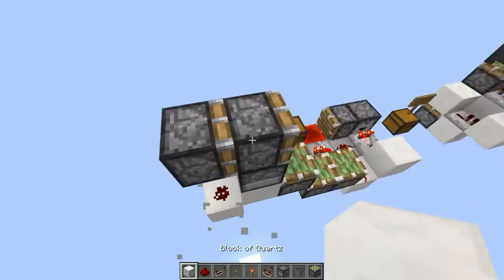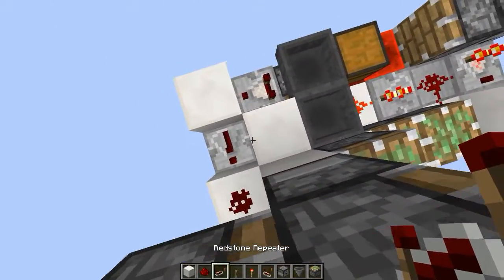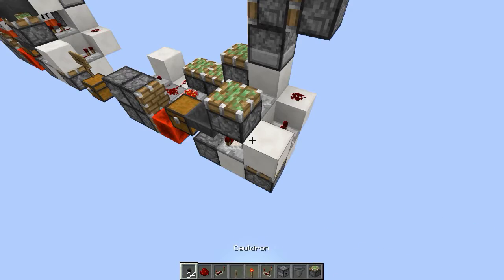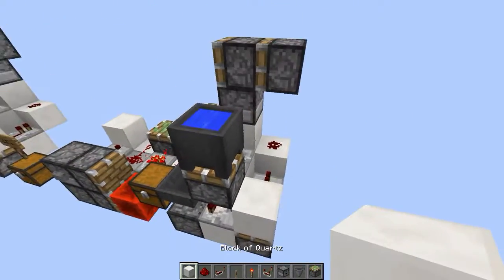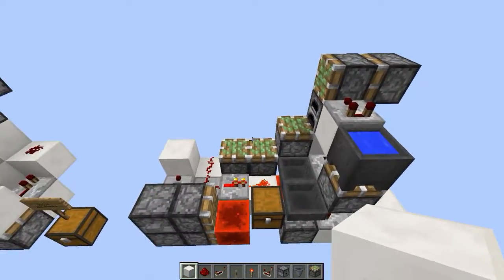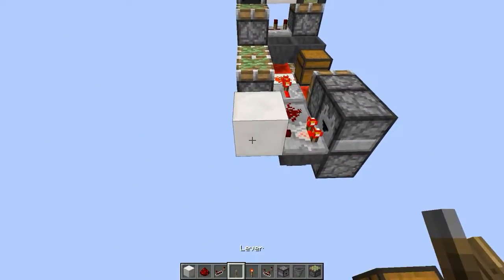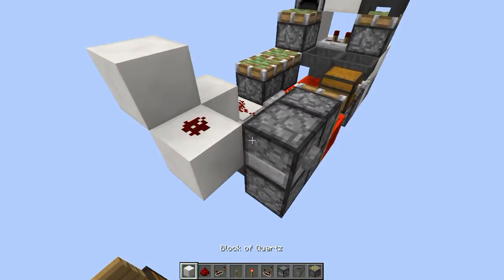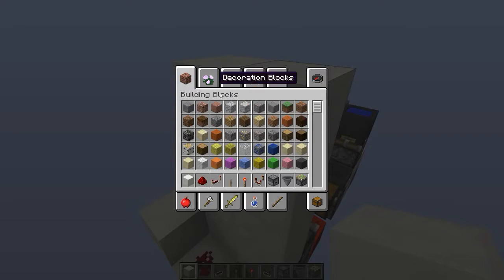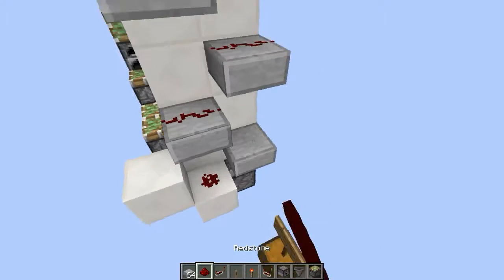A double piston extender right here, and to power that you want to have a two-tick delay repeater right here. A sticky piston with a cauldron filled with water inside, with a comparator here. That is all of this side down here done. Then you want to take a redstone torch from here.